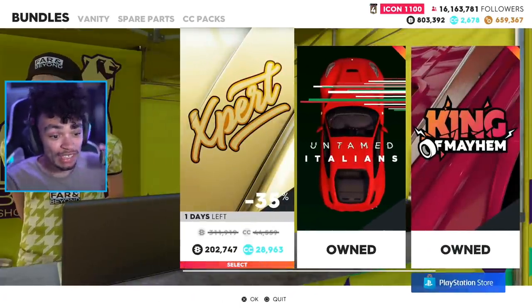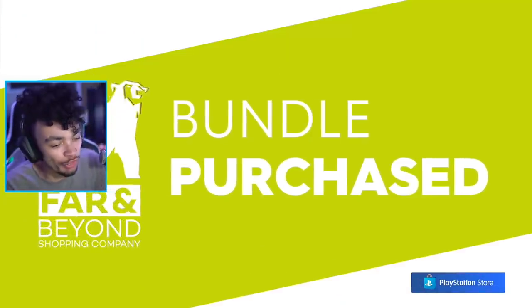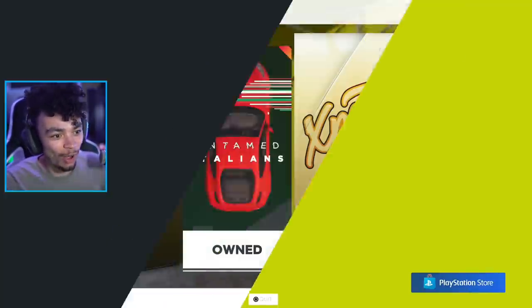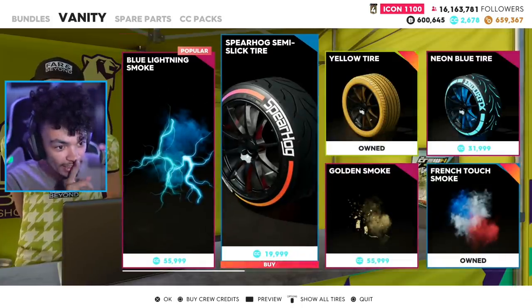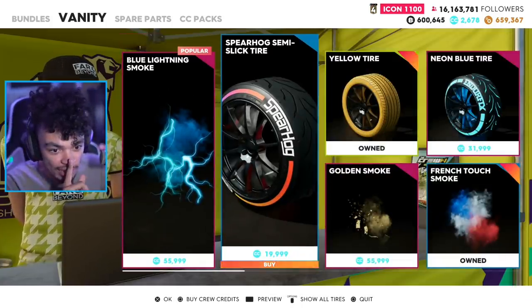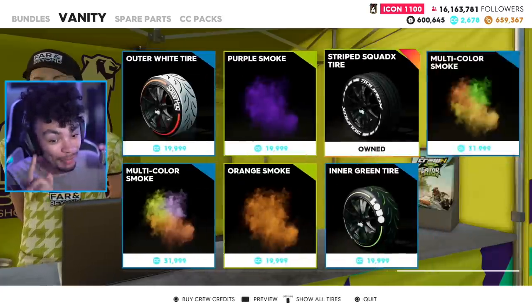There's one pack with a 35% discount. We're on the journey of buying all the cars, so we're going to buy the NSX because it's cheap — 35% off, let's get it. We need to look for the vanity items because there may be new ones. These tyres look very, very cool. We probably have the best possible tyres right now, but they're going to be adding more stuff soon.